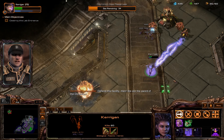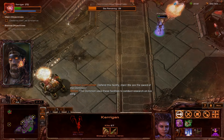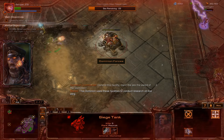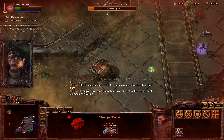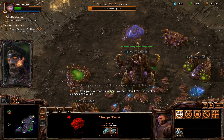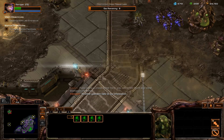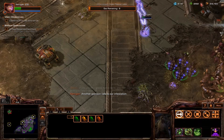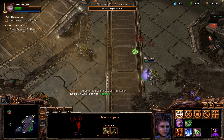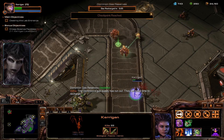Defend this facility, men! We are the Sword of the Dominion! The Dominion uses these facilities to conduct research on live Zerg. If you place a Creep tumor here, you can infest them and steal biomass health within. Another garrison falls to our infestation. There are some journals up here. The Dominion's gas supply has run out — they will need time to recharge.